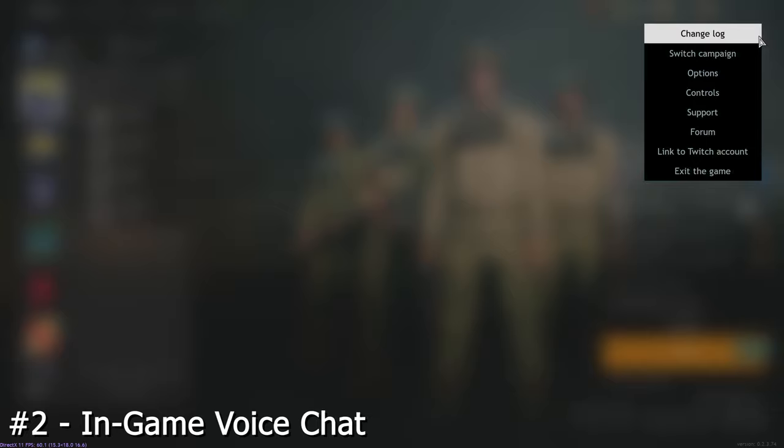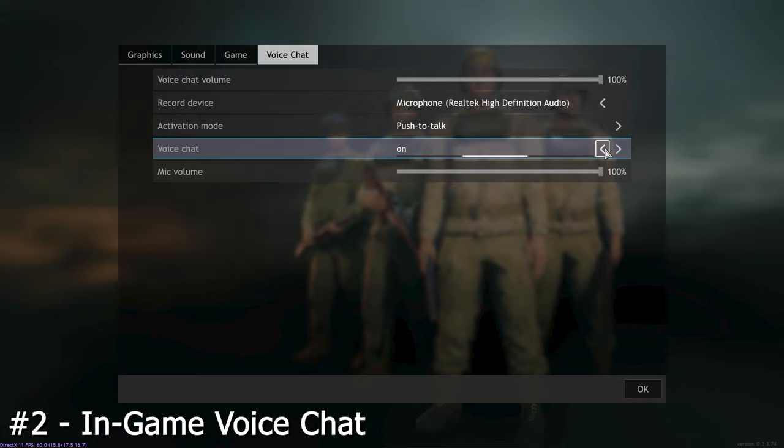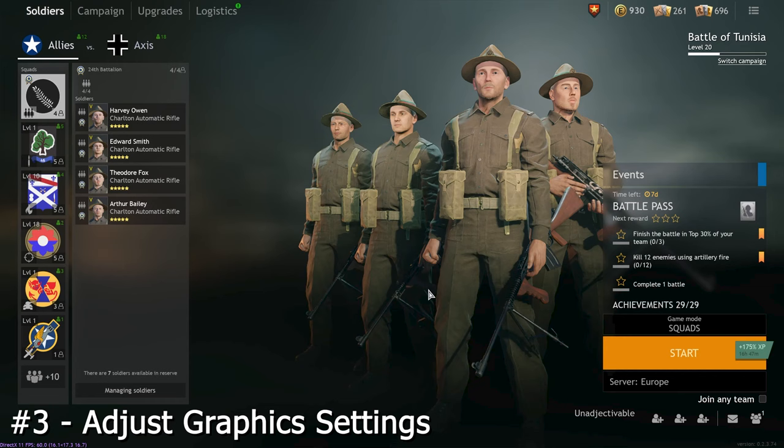Voice chat actually comes in the game itself. Go to the menu, click options, then voice chat and turn it on, along with changing other settings for it, whatever you feel like you want. You can also go to the menu, then controls, then voice chat and change the hotkey if you're using push to talk.